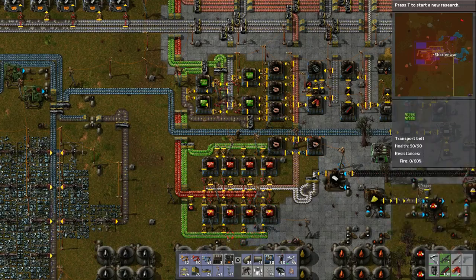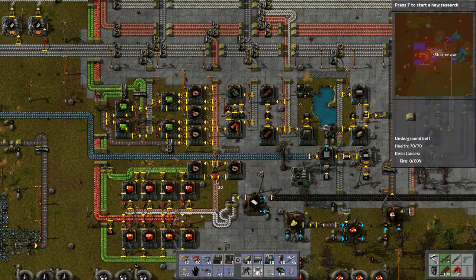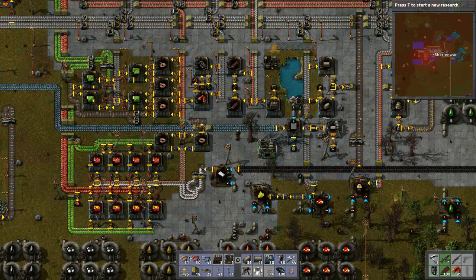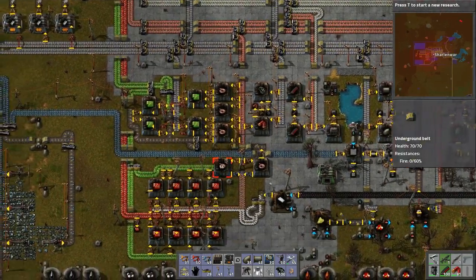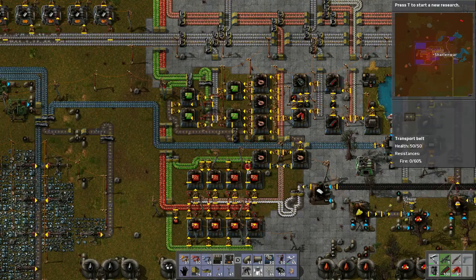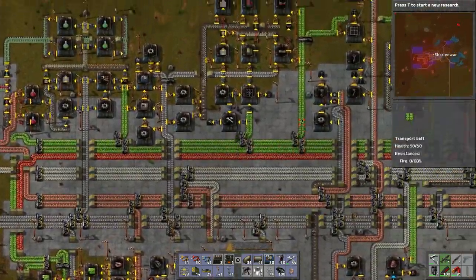We can essentially put a belt like this, bring it up and carry on with the belt. Then we just need belt there — and this should actually help a lot with the production. We've basically doubled the production of circuits nicely and neatly. This might be able to keep up, but even if not, it'll help a lot when things are going full bore.